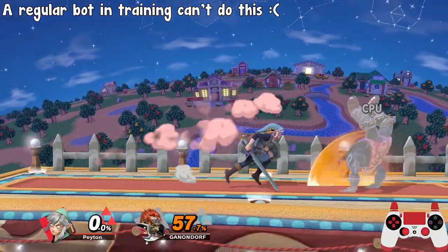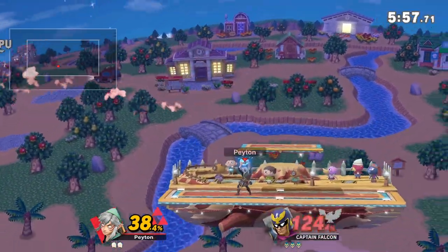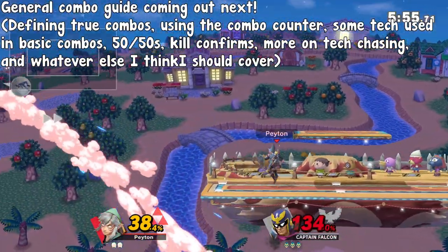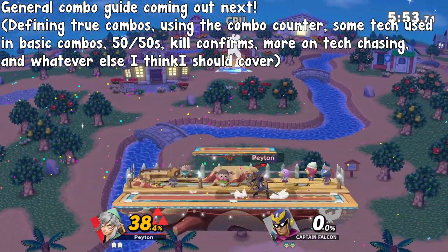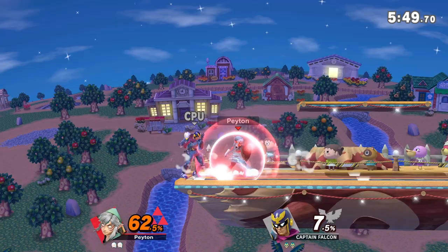I'm assuming you all don't have a moddable switch, in which case just pretend or get your sibling to help with it. I'm planning to make a general combo guide next and will cover this a little more then, but just know that tech chases only work if you know when and where to try them.